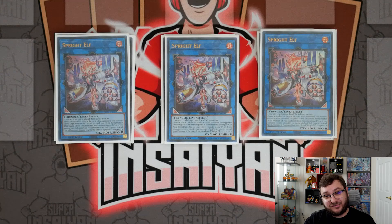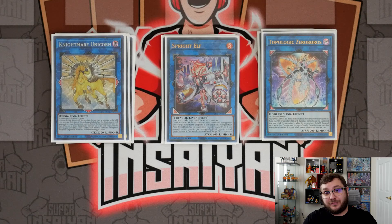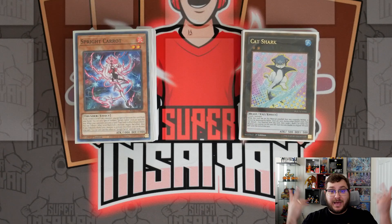We have Nightmare Unicorn and Topologic Zeroboros. Zeroboros is for the IP combo: if you end your field on Sprite Elf and IP Masquerena, you can go Sprite Elf chain one, IP Masquerena chain two — IP turns the Elf and herself into Zeroboros, then the Elf resolves summoning a monster from your graveyard into the zone Zeroboros points to, essentially wiping the board and giving you a follow-up because Zeroboros returns. It's insane. That is the extra deck — hopefully you enjoyed it.